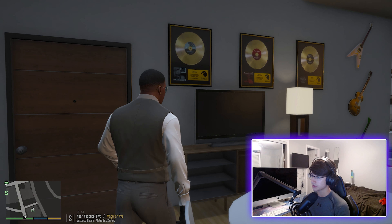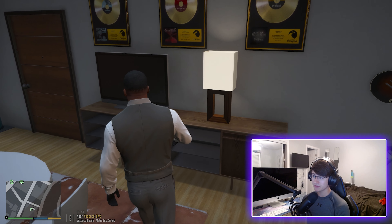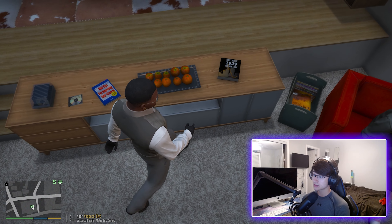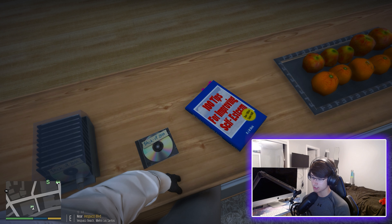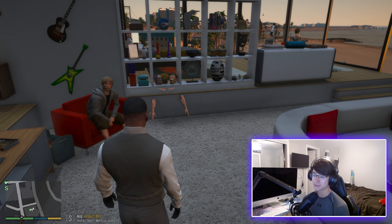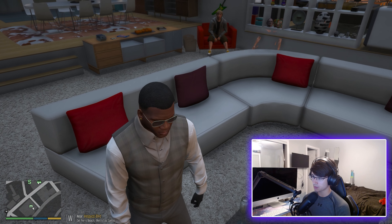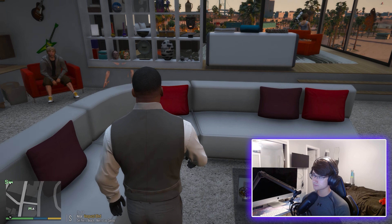Over here we've got a dining table with some type of meat on it. We also have three record labels on the wall — I think they're just random ones put in the mod. There's a little table over here with a TV on it, a lamp, and a bench where you can sit while taking off your shoes. There are little stairs right here, another small table with some fruits, a 1929 stock market book, and some DVDs that say 'Backup 2010.' Over here we have the actual couch, which looks out into the amazing view the apartment has.